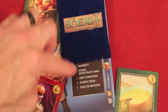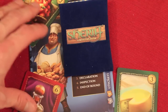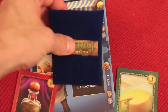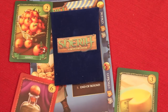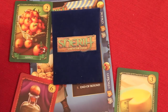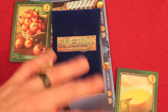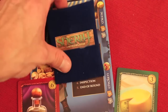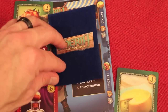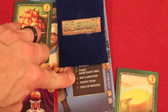Once everybody's bags are snapped shut, we go to the third phase: declaration. Everyone is going to declare what they have. A few rules — I put three cards in this bag, I can only choose one legal good to say I have, and however many cards are in here, that's how many I have to say I have. So even though I put two cheese and one illegal good, I have to say I have three cheese. I could have picked any good, but since I have cheese in there, I'm selecting that and saying I have three cheese. And when you do this, you look the person acting as Sheriff right in the eye and say, 'Sheriff, I have three cheese.'